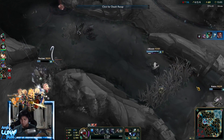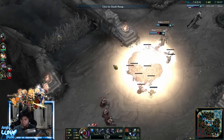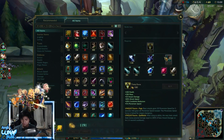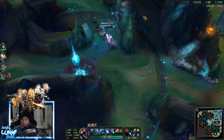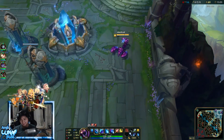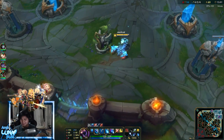This is a 5v5 dynamic queue so I'm able to talk to all my teammates. I'm not sure if the other team is all coordinated, but I usually do most of the shot calling. At this point I was thinking of waiting for a wave but I don't want to waste time, so I'll just continue going for camps.